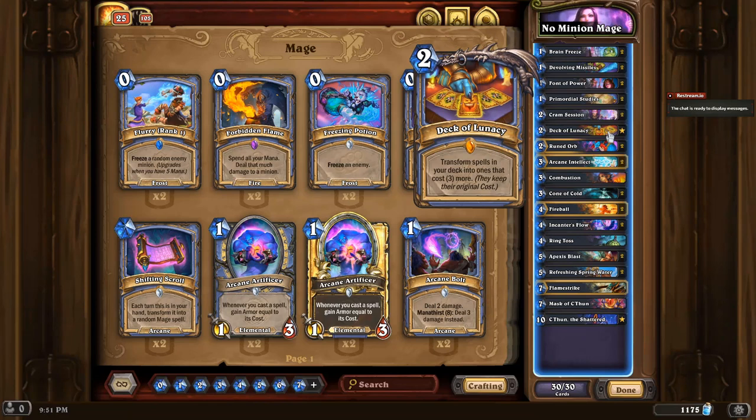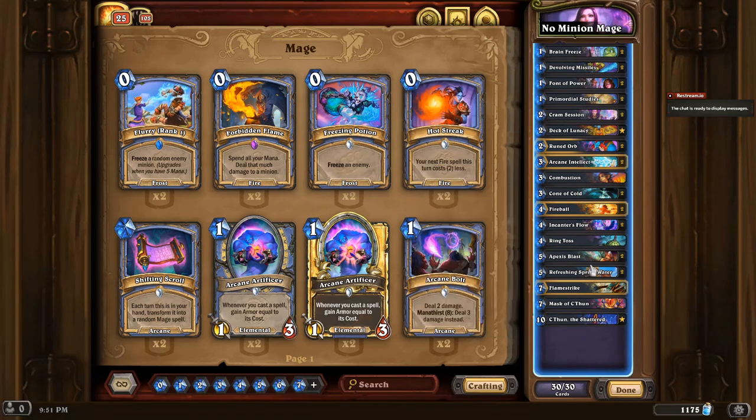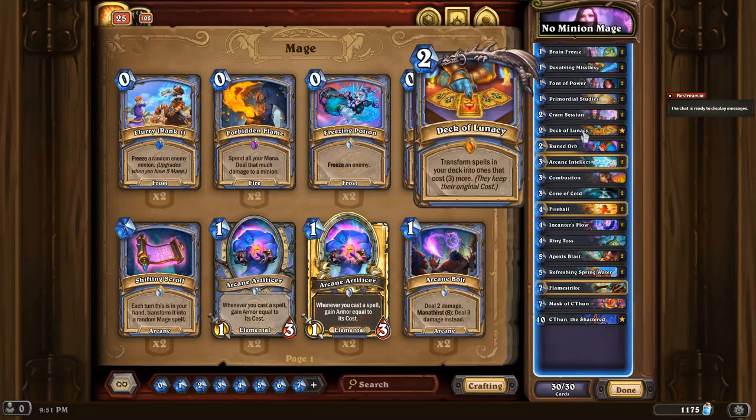It transforms the spells in your deck that cost three or more, and they keep their original cost. So essentially all of the cards in here will get transformed into brand new cards, and it is randomized. What makes this so great is that you can play this card and literally get a massive advantage. The goal of this deck is to play this card and to get its benefit.